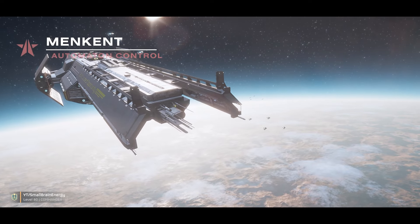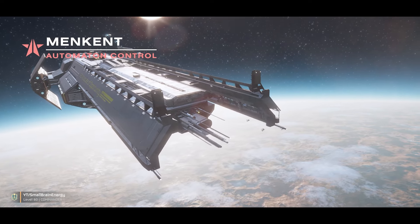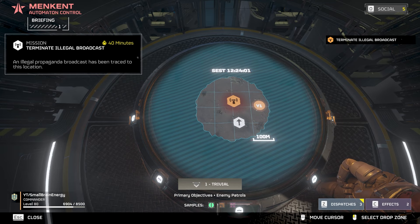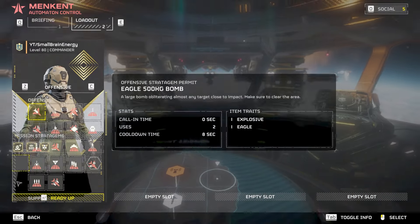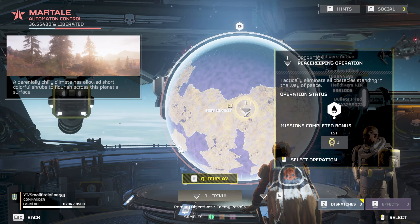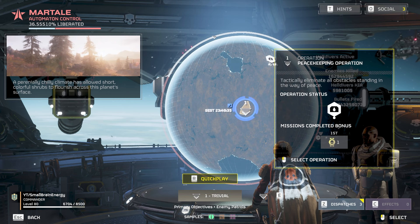This farm requires two people to operate. To start, select a level 1 mission. Each player has to have a farmable map on different planets. My recommendations are either the illegal broadcast towers or the fuel depots, as they have the ideal map sizes compared to other level 1 missions.